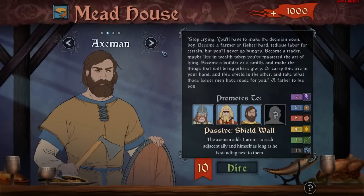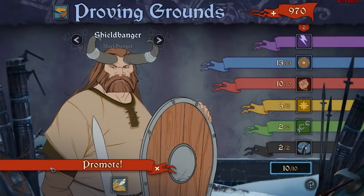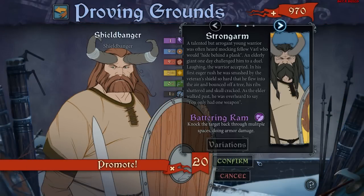Base classes are now available in the Mead House, and include descriptions of how they can be upgraded to give players an overview of the available classes. Recruit a new character, upgrade his stats with Renown, and promote him into any of the advanced classes.